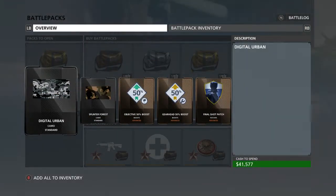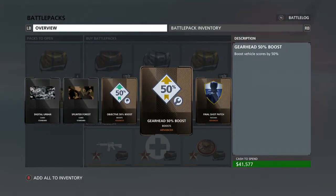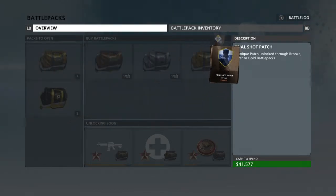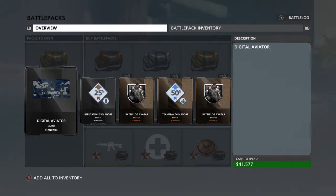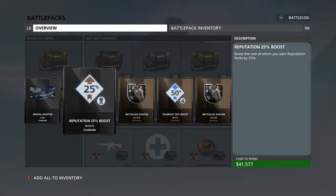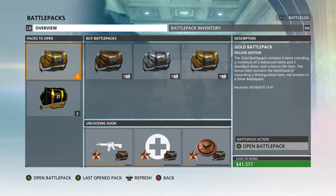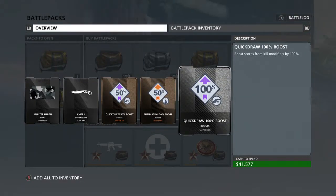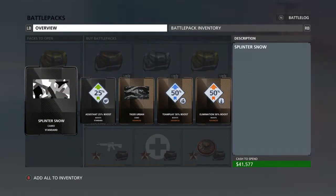The tiger snow camo boosts score from kills by 100 — wow. We'll swing through the remaining gold packs. Getting lots of good camos: digital urban, splinter forest, more boosts, a gearhead vehicle score boost, and a final shot patch that looks really cool. Next pack has a nice blue digital camo and a reputation boost. And look at that knife-shaped patch — I really wanted that one.